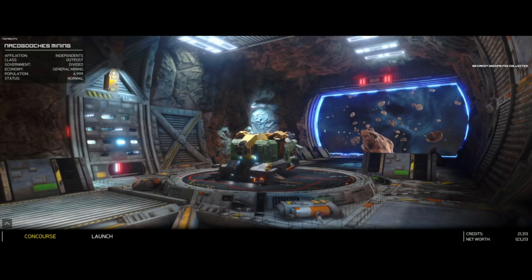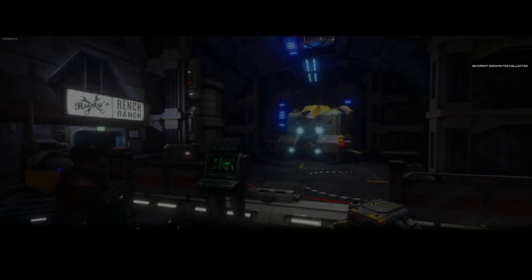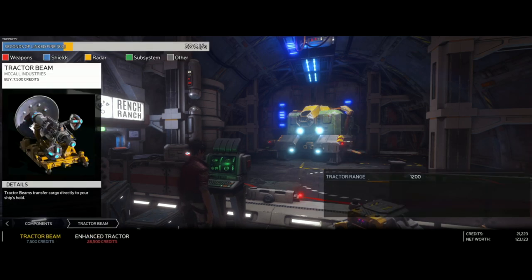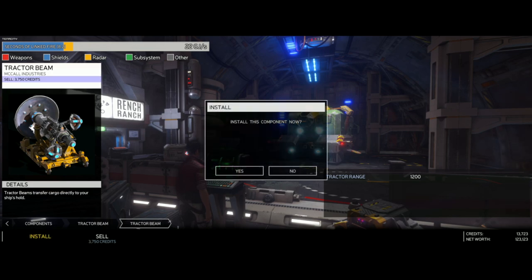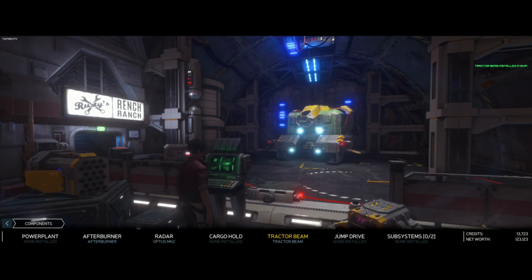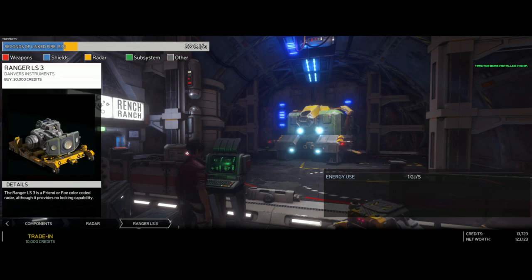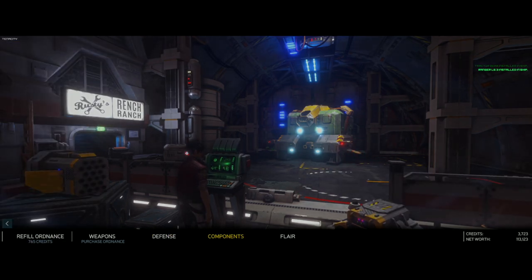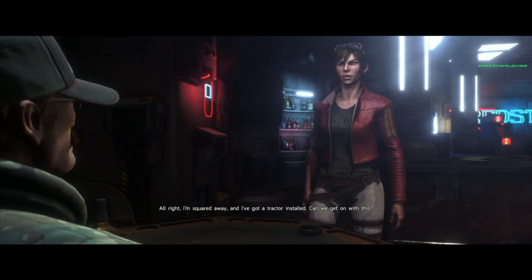We land and the first thing we have to do is go to components and then Tractor Beam — 7,500 credits. We do have 21K so we could update a lot of things right now. This is what I'm talking about: we're going to help him steal something, he's getting something from Orzo, we got the ship — it's a pile of poop the ship that Orzo gave us, but we got it. Richter's got to be getting something, and we're spending money, risking our life, going into combat, clearing mines. I'm squared away and I've got a tractor installed.